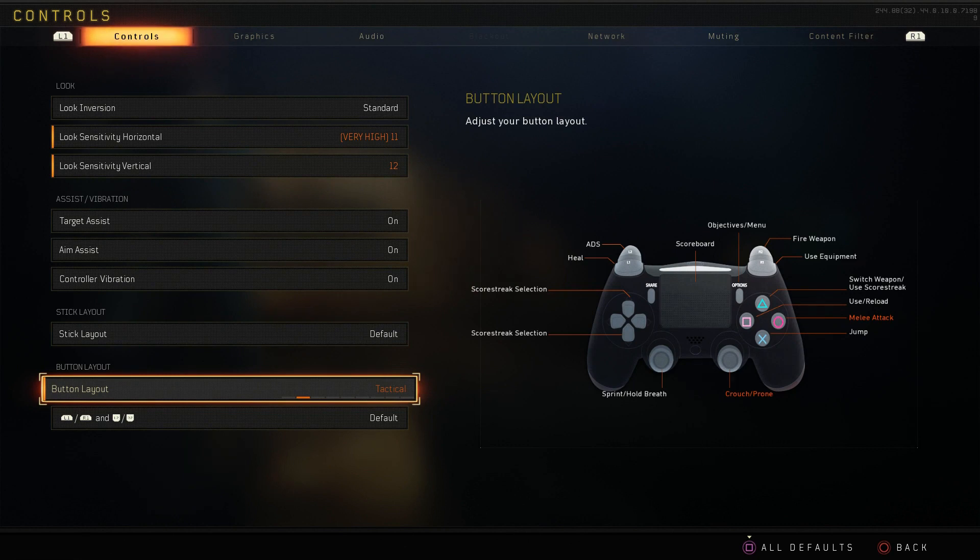Unless you play claw, this won't really be useful. If you don't play claw and you're just a regular player using the standard layout with your hands on the controller like a regular person, then I think Tactical will be really useful for you guys. And here are some examples of why drop shotting in Black Ops 4 is really useful.